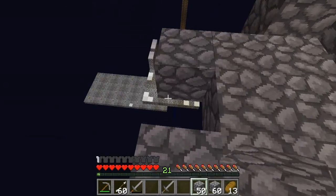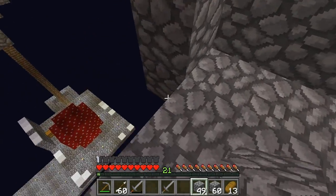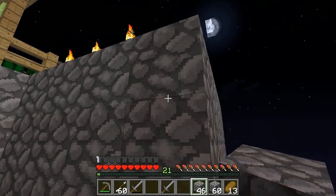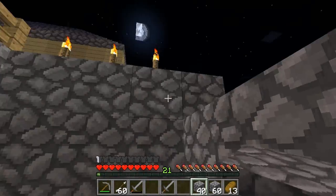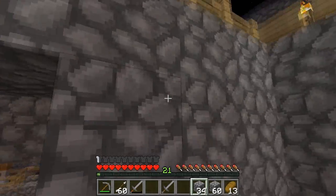Bats are spawning - they first started spawning just randomly outside of the map with nothing around, but then when I tried to make a mob spawner area I didn't like it personally. When I tried doing something like that they started spawning indefinitely inside of the darker area, so it's kind of odd.